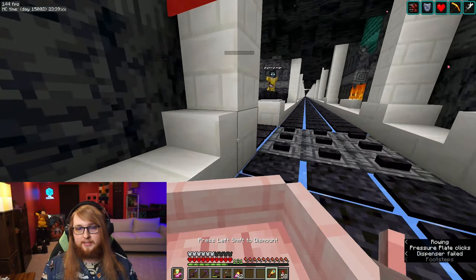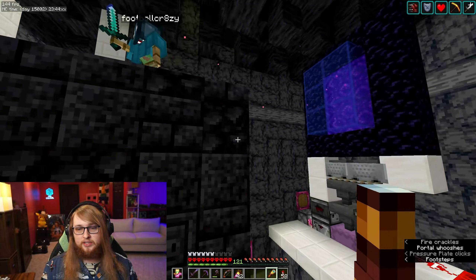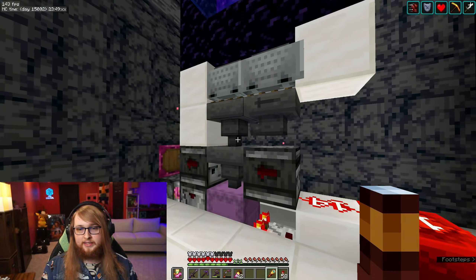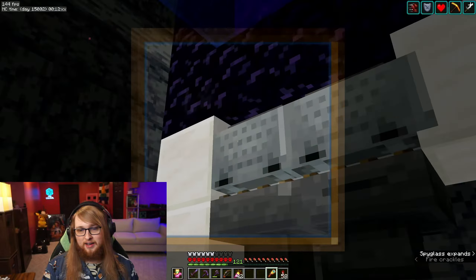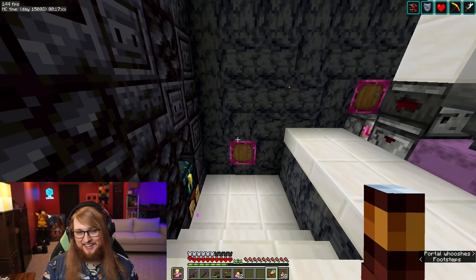Back in the boat to the next intersection. This here, if you want to take a guess, is the squid farm portal — where the items and ink sacks come through, fill up shulker boxes, and head on. Yeah, this is full. This is broken.